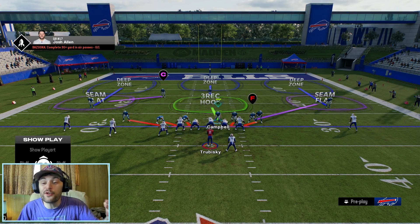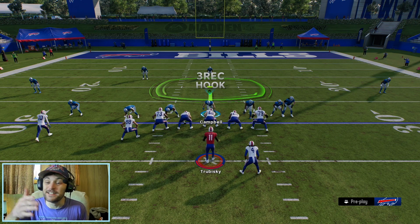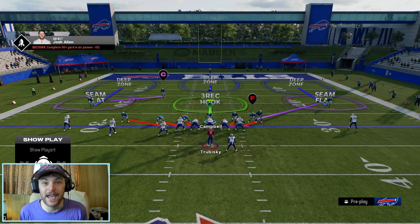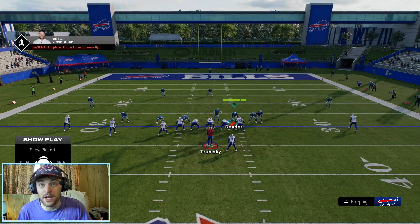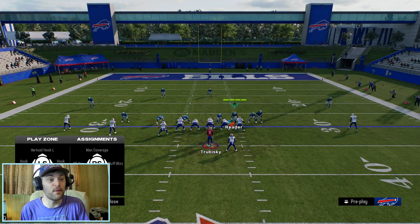DB Blitz 3 — let's get on the field. I'm going to be user-controlling Jack Campbell in the middle. I did sub out Josh Allen because he just breaks every single DB sack, and he's the guy we're trying to loop in. We're going to be controlling Jack Campbell in the middle. If you're playing an opponent online, please sub in good players that can cover and rush the passer — some speed and zone coverage.